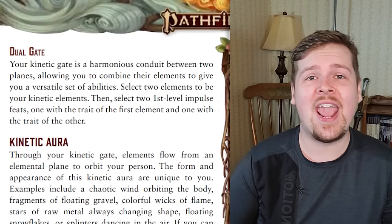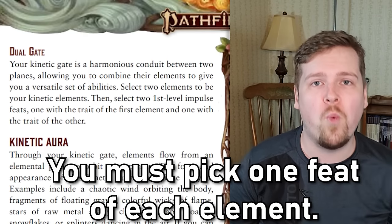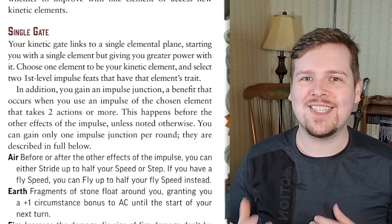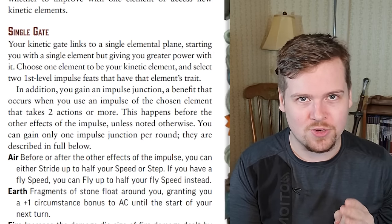Keep in mind a kineticist is different from a spellcaster — you only have access to the elements you choose. If you choose water, you can only use features that involve the water element. So why would you ever pick a single gate over a dual gate? A single gate is much more expert at their element of choice. A dual gate kineticist gets to pick two elements and then any two first-level impulse feats from either of those element lists. If you choose to be a single gate kineticist, you still get two first-level impulse feats, but only from your one element.